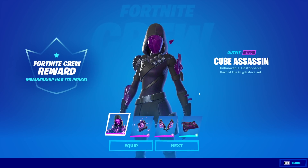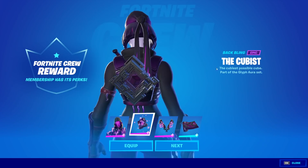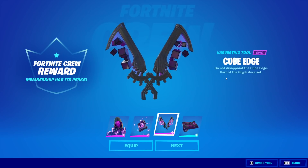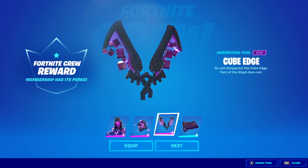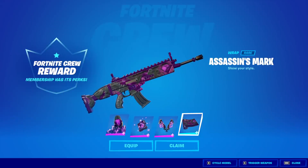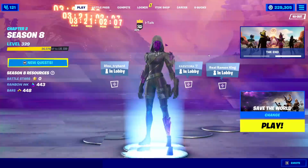It's a little boring to me, just a little bit. I don't think it's bad. Comes with the back bling, the Cubist. Comes with the Cube Edge Pickaxe. Doesn't sound too bad. Then we have the Assassin's Mark Wrap. So we will equip her so you guys can see what she looks like with the other stuff in the Item Shop.